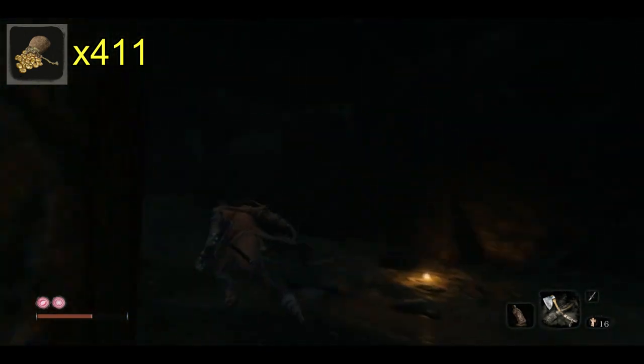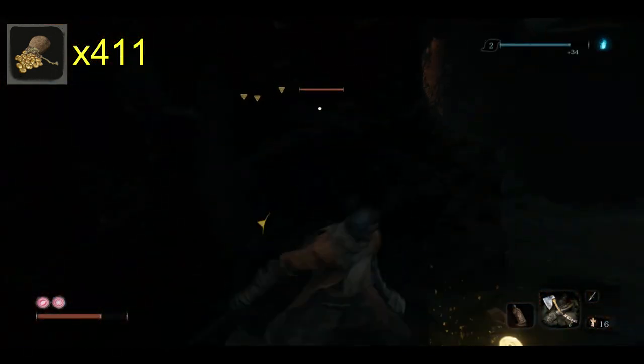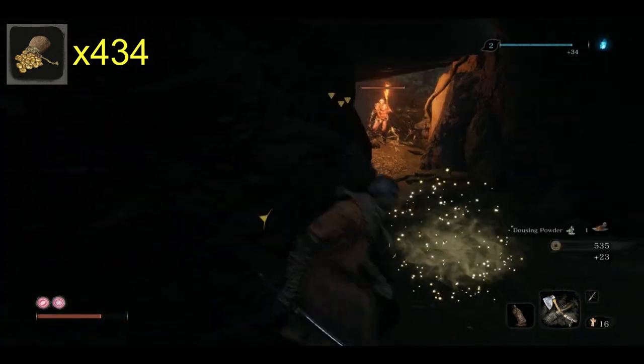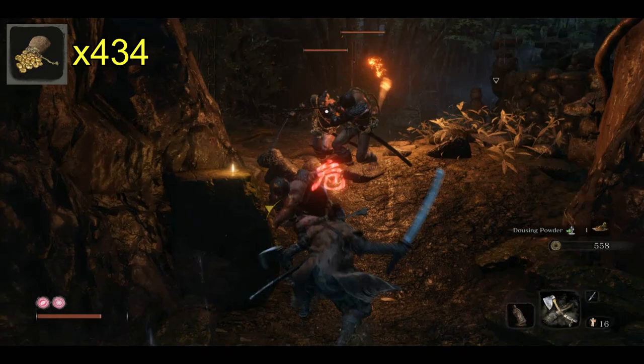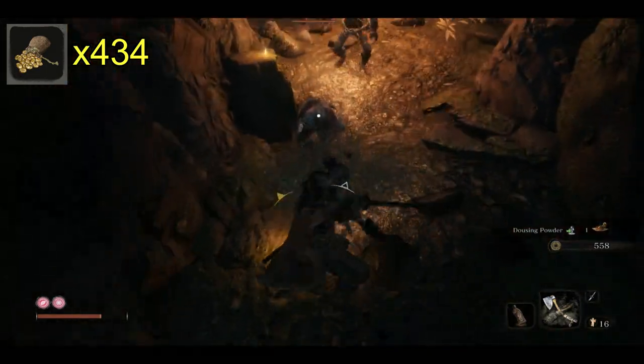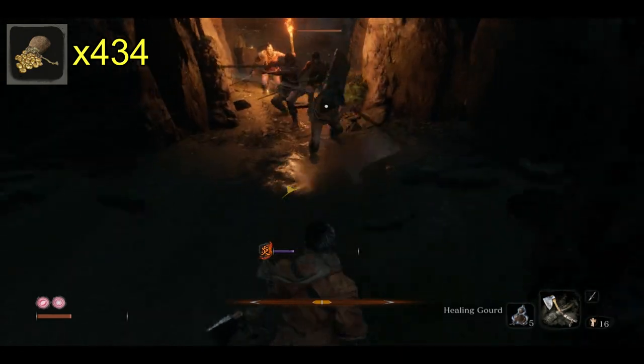Sneak right there and take out this guy - you don't want to aggro all those guys right around the corner. Kill that guy first, then take them out one by one as they come in. On this particular run I wasn't able to do that, but usually I'm able to take these guys out one by one as they walk into the cave.